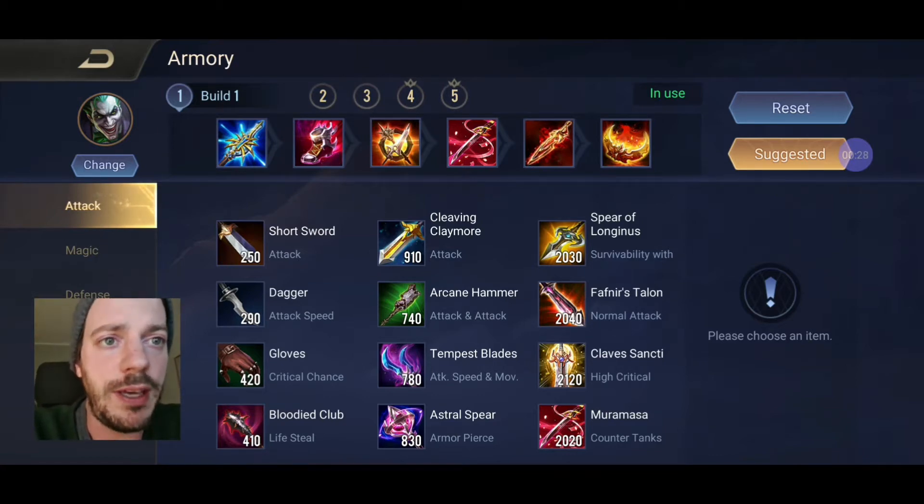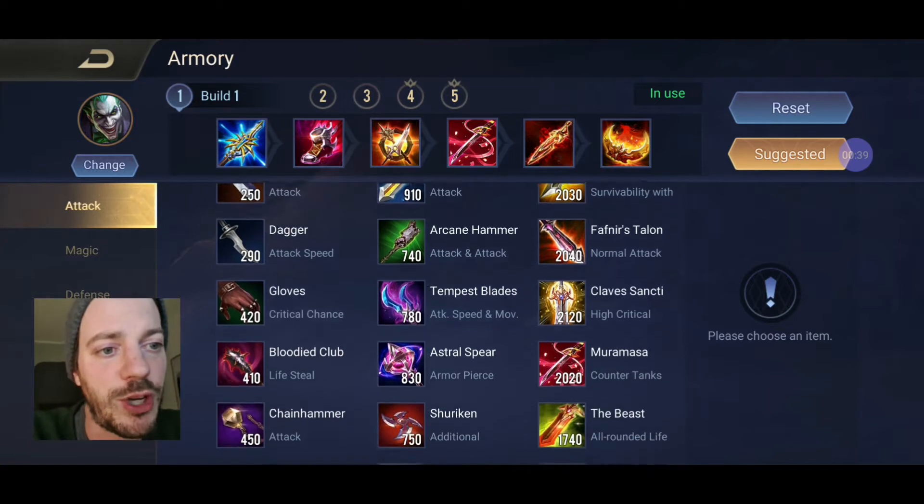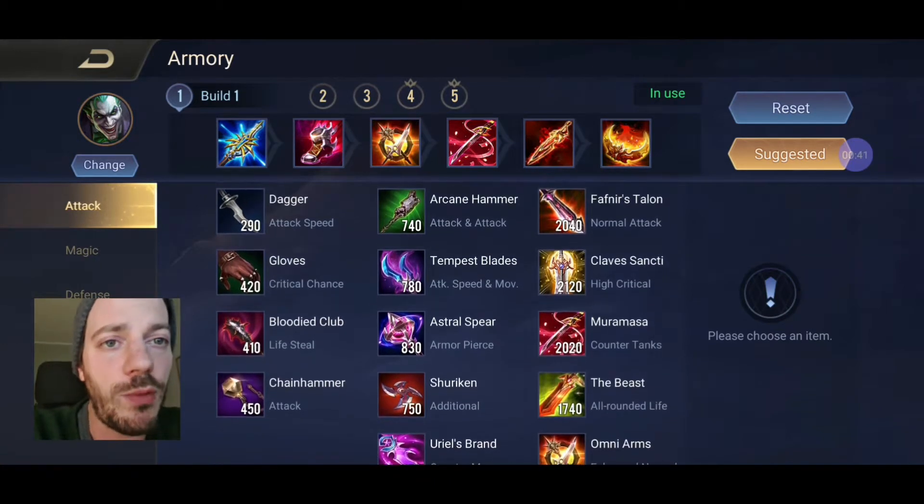We've got some of the best items for attack damage in here - the Ringbreaker, the Omni Arms, and of course the Fenrirs. We've taken Mura Master here to counter some of the tanks, as the description already says, and we've got the Hermes selected because we want to roam and be quite fast.